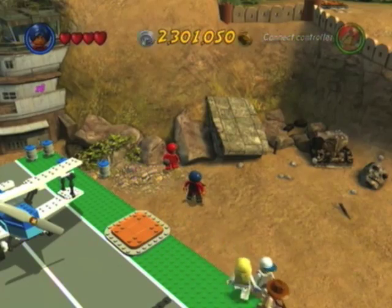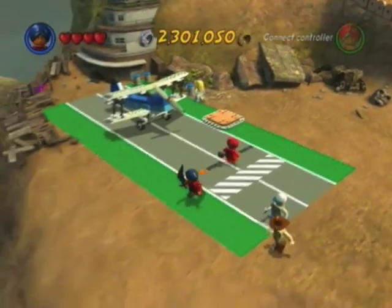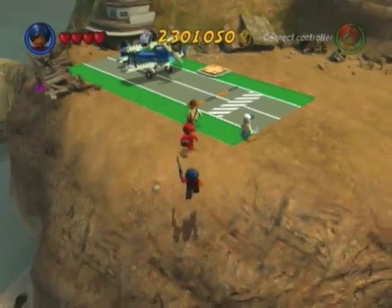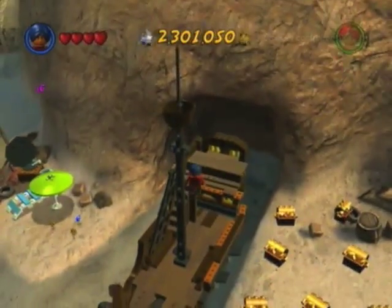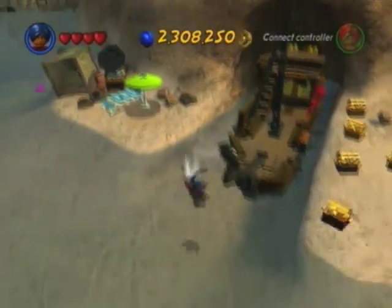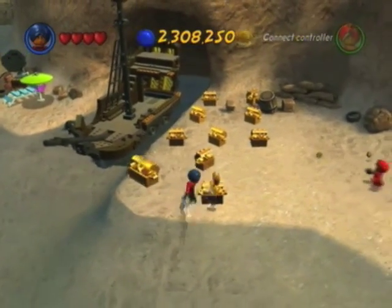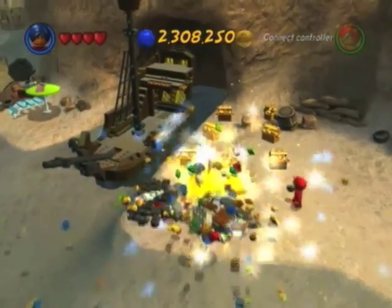Hi guys, GuyCristian9 here again with another episode of Let's Play Legacy at Jones 2. We're still in Temple of Doom and we're going to fall off this cliff because our super bonus thing is actually right here — a very little, quaint, out-of-the-way place in the map. So if you're wondering why we haven't seen it before, this is why.